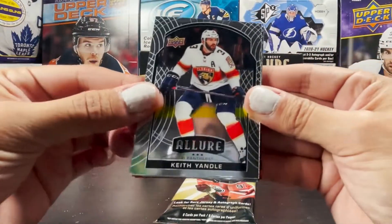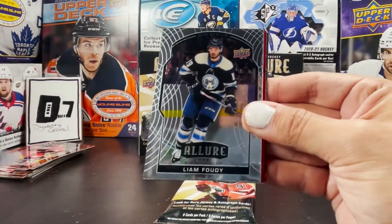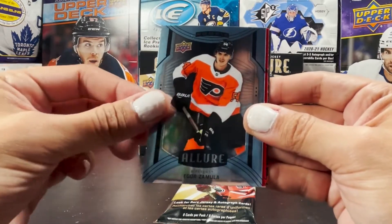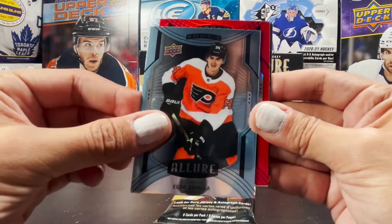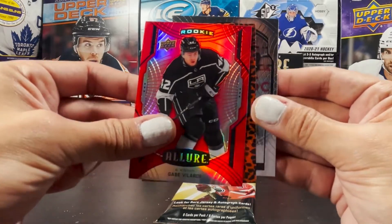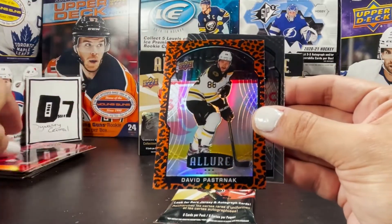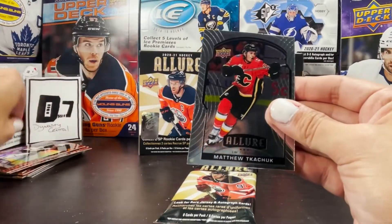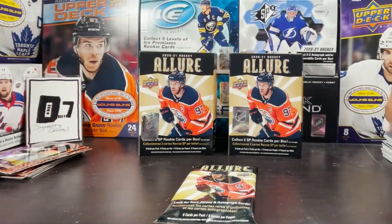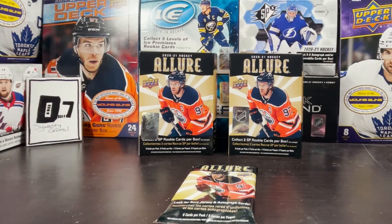Stay tuned for a last pack slow roll on this one. It's Sonkville. Liam Foudy rookie, Igor Zamula short print rookie, red rainbow rookie. Gabe Vilardi — I know someone that's going to be interested in that one. A leopard print David Pastrnak, and Matthew Tkachuk. If you've been following the channel on the past couple episodes, it's a new part of this box break — we're going to enjoy this last pack.